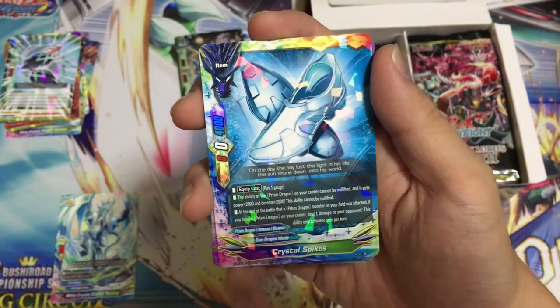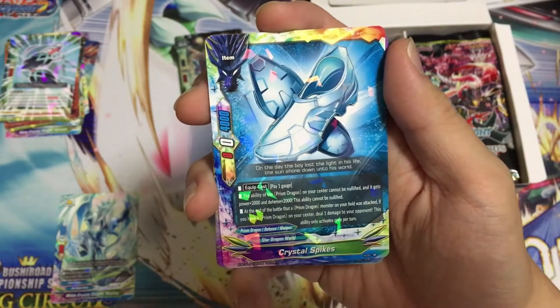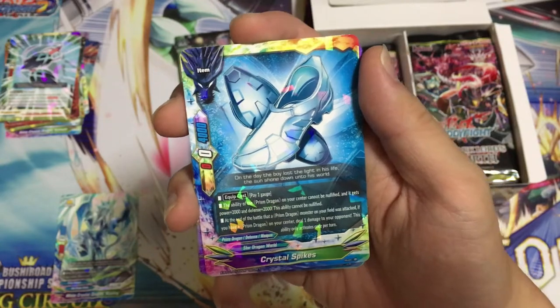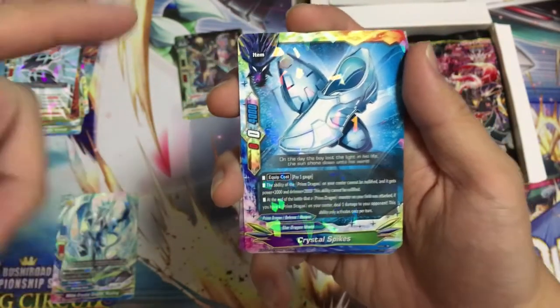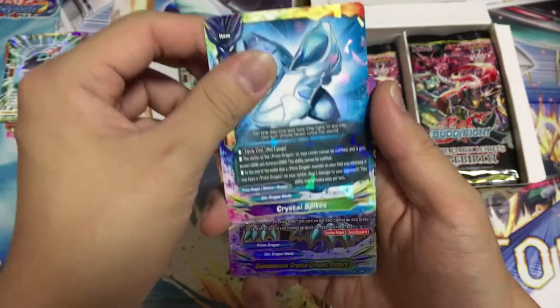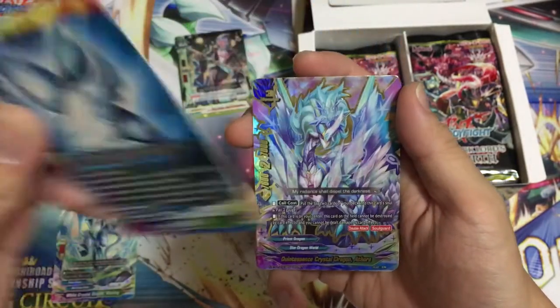At the end of the battle that a Prism Dragon monster on your field was attacked, if you have a Prism Dragon on your center, deal 1 damage. So if you attack my rear guard and I have a Prism Dragon — boom, deal 1 damage every turn. This is as good as a deal 4, 5 damage. Wow!